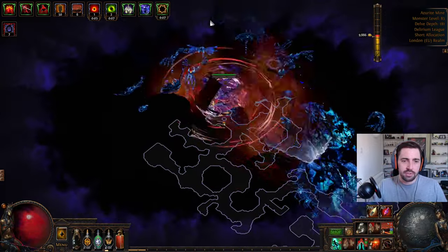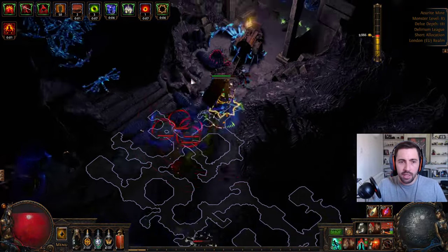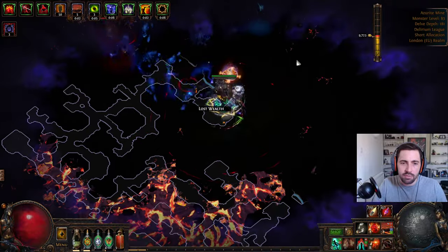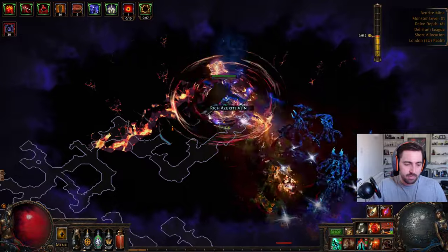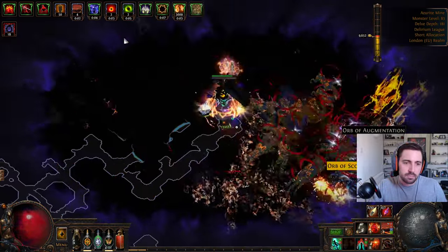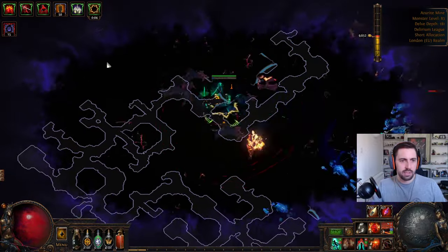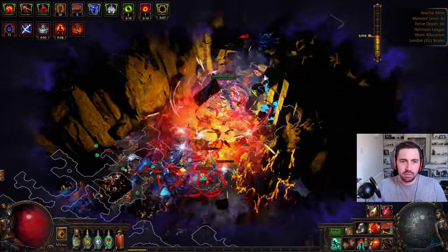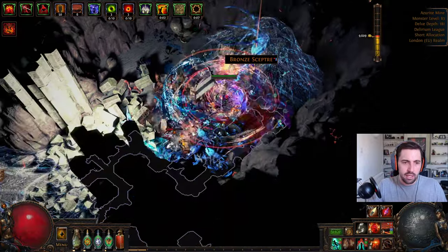Those little chambers we popped into can contain fossils — that's where you're going to get the most money. Some fossils sell for hundreds of chaos on the trade sites. If you didn't know what fossils are: people use them for crafting, precisely adding characteristics to gear that they want to improve. This little route has already given us some chaos orbs — free chaos. If you're new to the game that could be quite a lot of money. This is a really long tangent — I might have to use another flare on the way back.